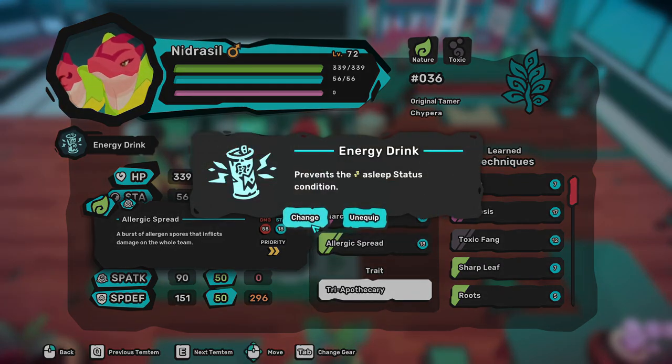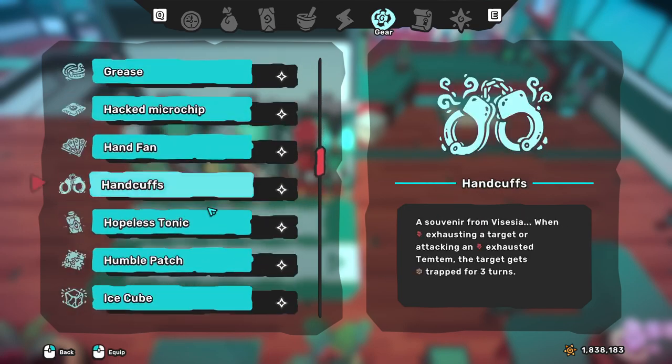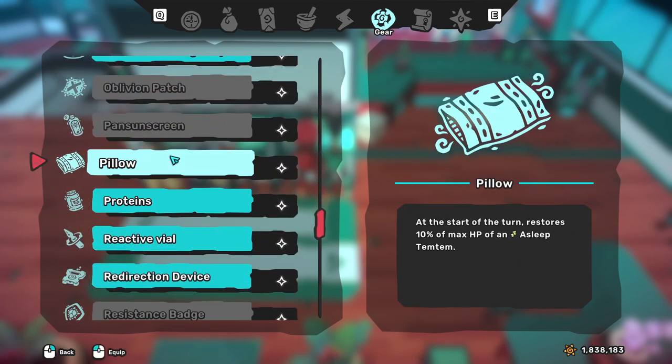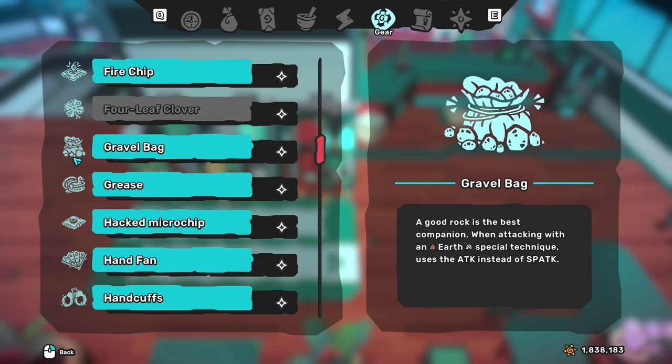For items, I'd recommend Energy Drink for sure. A substitution item would be a Pillow if you'd like to recover HP after Narcoleptic Hit, but most of the time that's a tempo loss. So I'd recommend just going with Energy Drink.